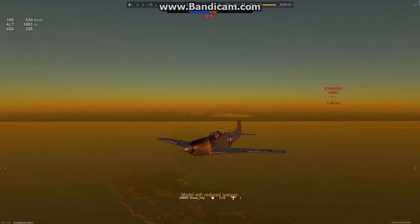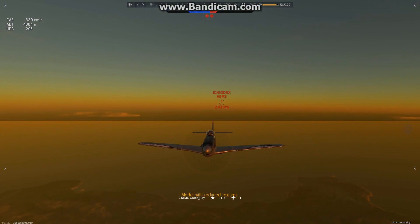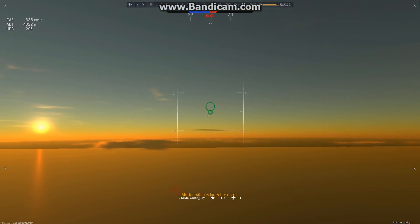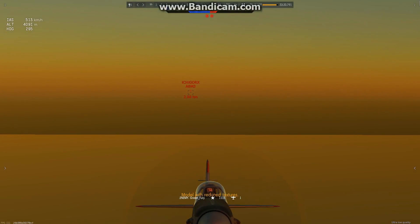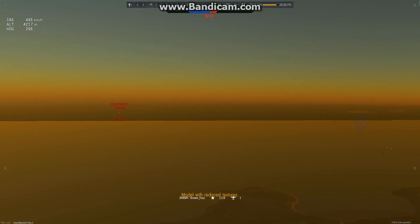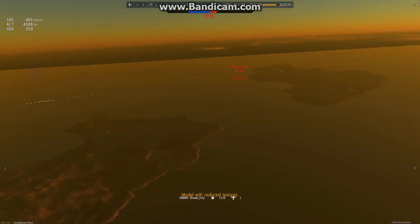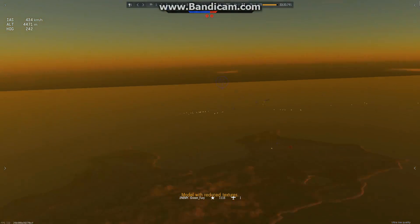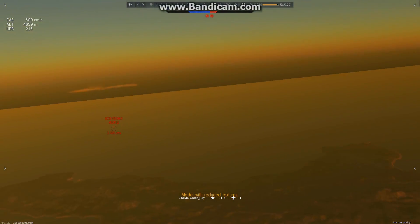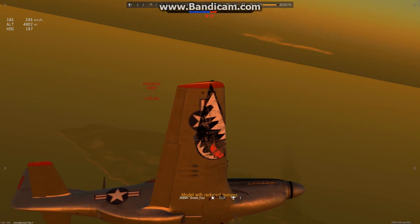Look at the speeds I'm going — I'm going at 530 Ks. Right now Ichi is going to be burning his engine up because he's been chasing me for about 20, almost 30 minutes. I try not to drop my speed below about 300, 310, or 320. As soon as you do that with a P-51, you just lose a whole lot of energy — you just become a brick, and it's easy to shoot down bricks.